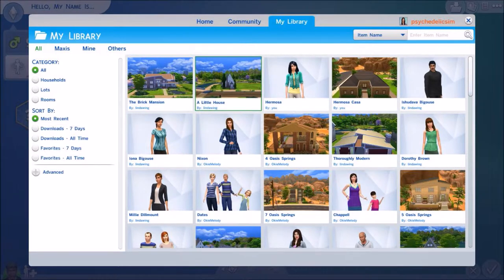You also see a little house and the Brick Mansion. The challenge is going to be starting Iona off in a little house — her aspiration is to become a mansion baron, which means she wants to be wealthy and to buy a mansion. She's going to run into some problems because Ashunava is a bit of a con man who will try to get all of her wealth and her mansion.